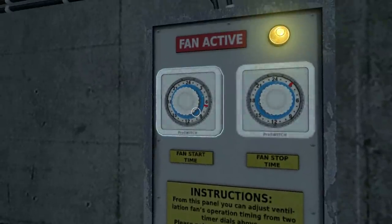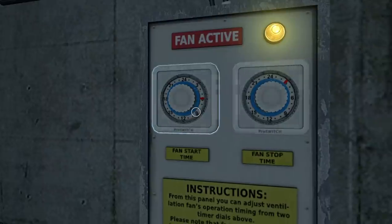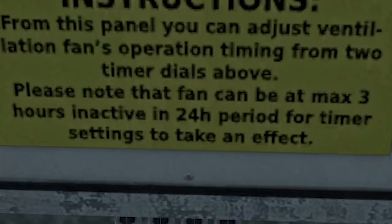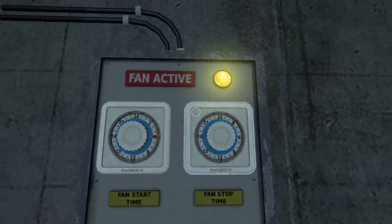Fan active. Fan start time. We can twist that all the way around. I don't even know what time it is now, so we'll leave that on six where it was. We've also got a stop time. Instructions from this panel: you can adjust ventilation fans operation timing. Please note that fan can be at max three hours inactive in a 24-hour period. Okay, so we've got to work out what time it is and then try and turn it off.